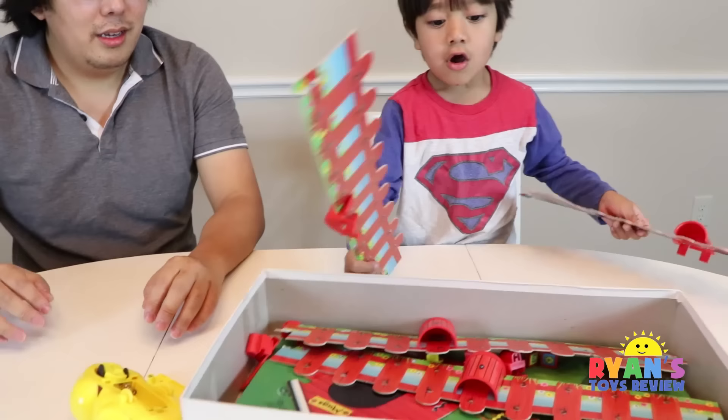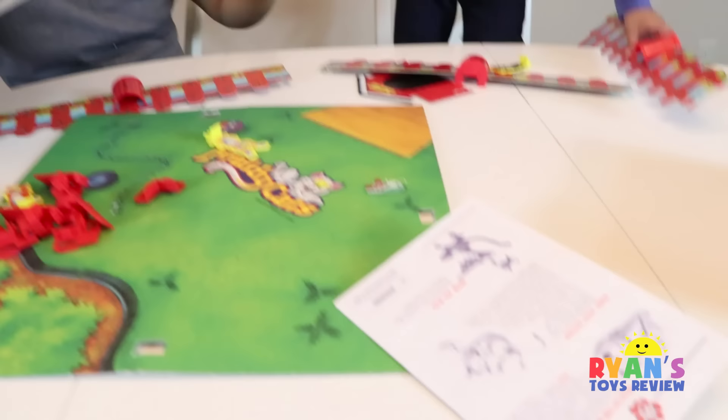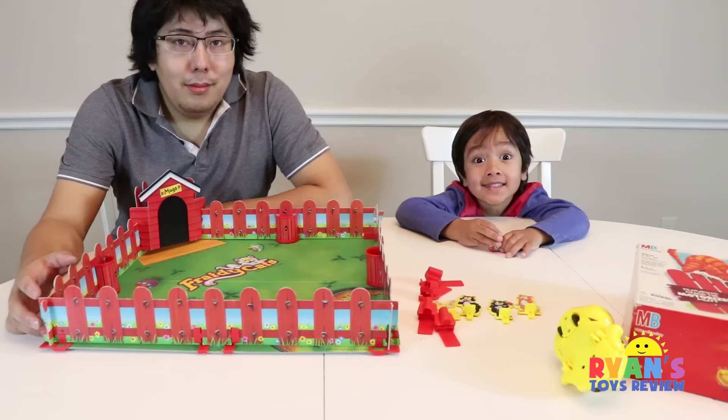I see where all of these pieces go. This is what the cat looks like. Daddy and Ryan will put it together, and Mommy will read the instructions. We put the batteries in the dog. Let's see if he works. He's going! Now I'm trying to find a cat. Alright, we got our game set up.